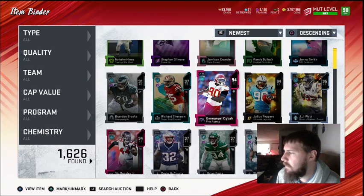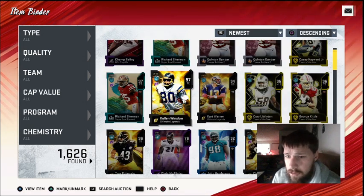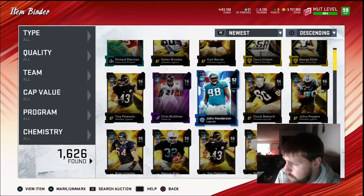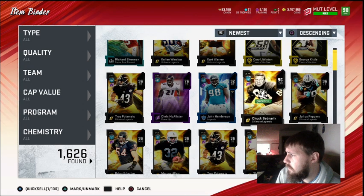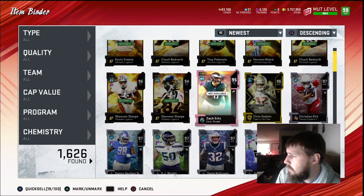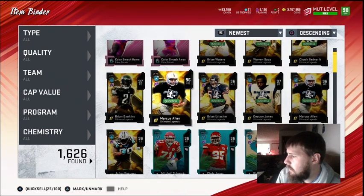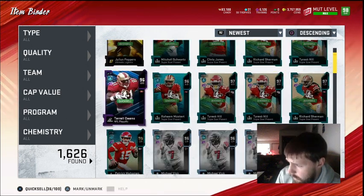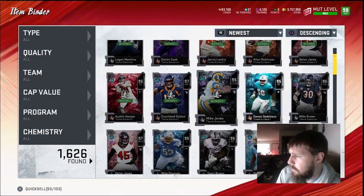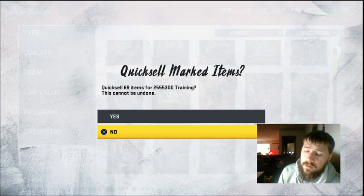So definitely stuff you'd like to see a little bit better, but at the end of the day they weren't that expensive. With the reroll method, a lot of them were basically done for free, so that's pretty nice. I just wanted to show you what all we got. We started from here and this is all stuff that we packed. We started that reroll method with 339,000 training, and this is what we got out of all the eggs — 2,553,000 training. So about 2.1 million training profit.